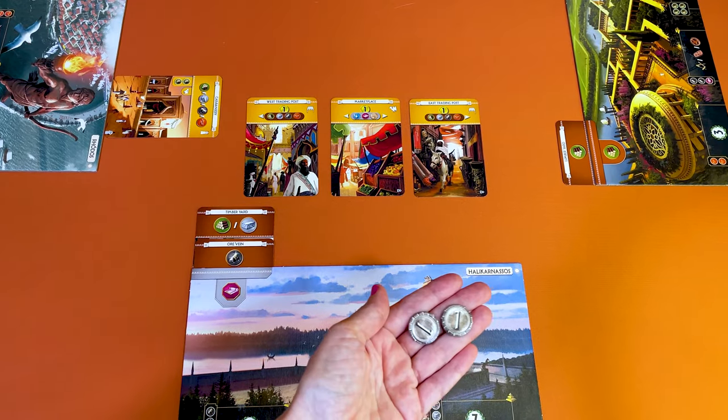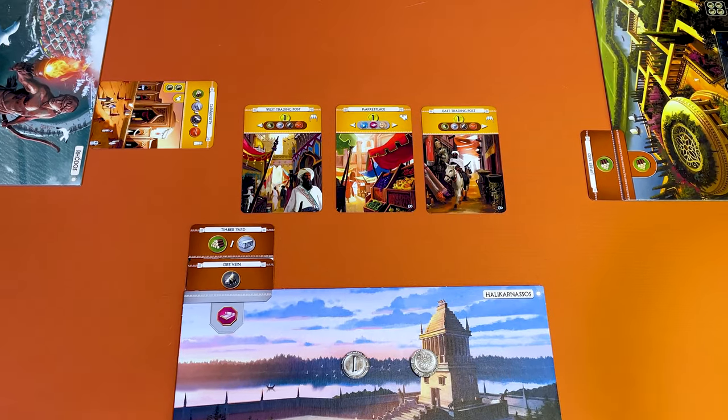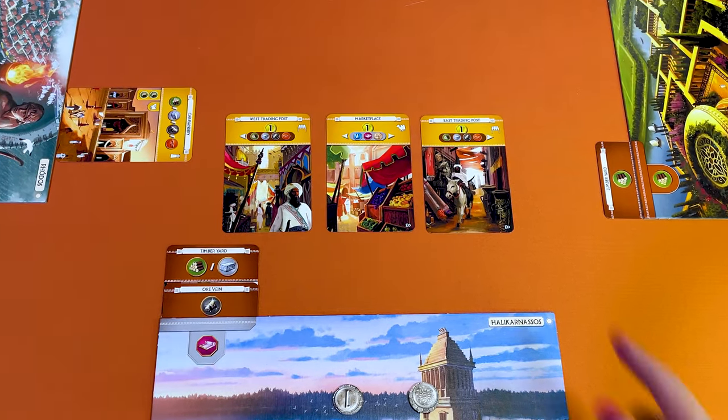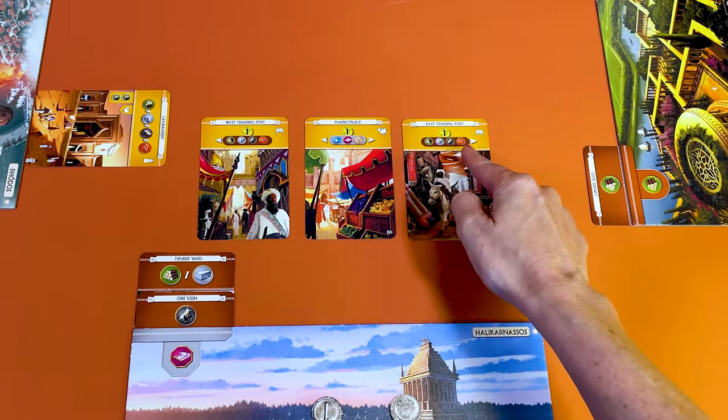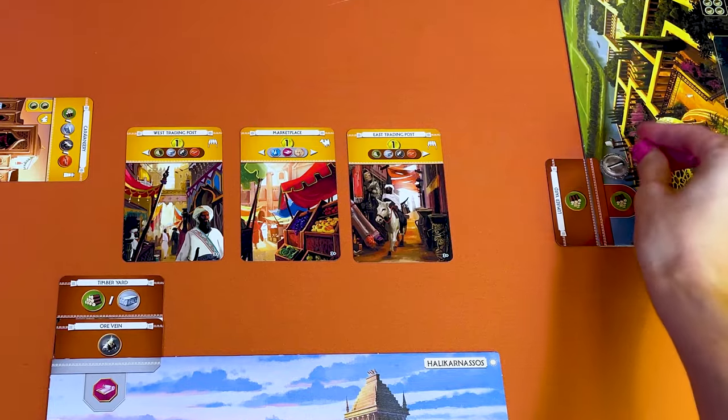You can buy from both your neighbours as long as they produce enough. If both your neighbours produce the same good, you pick the one you want to pay. You can never buy from someone across the table. You normally pay two gold for each resource, but some buildings like trading posts or a marketplace let you buy materials or goods for only one gold. The arrows show which neighbour offers that discount. The East Trading Post offers a discount on four goods produced by the player on your right. You will need to pay the gold before placing the card in your city, but coins earned can only be used in following turns — you cannot use money you've just received to pay for a card you're building this turn.